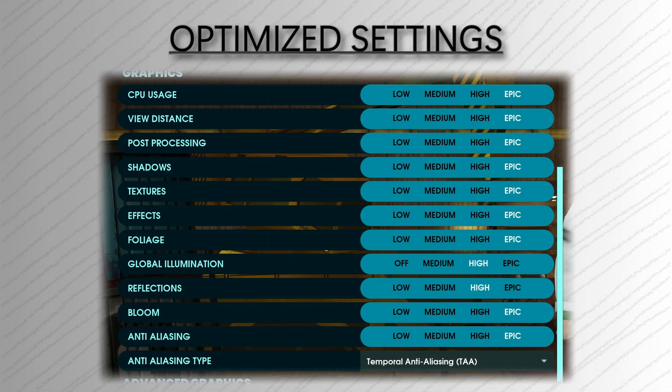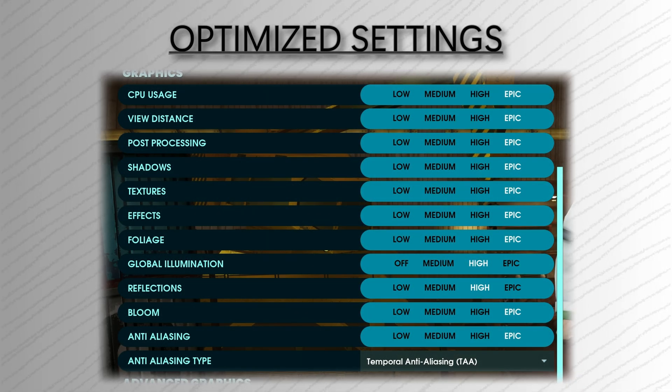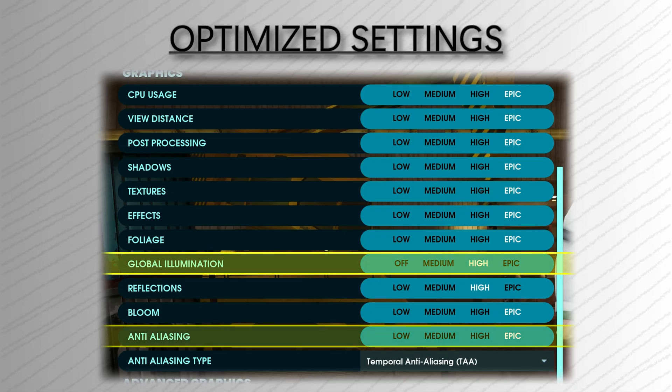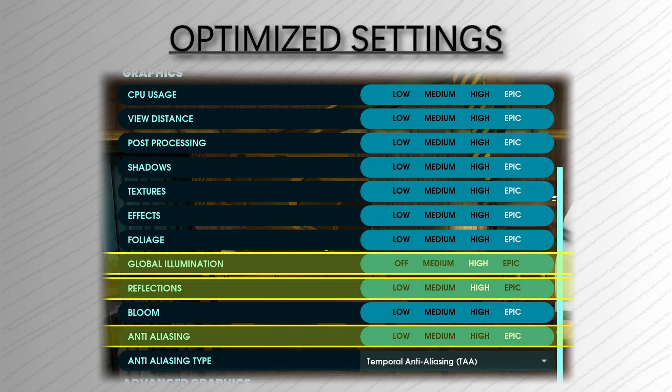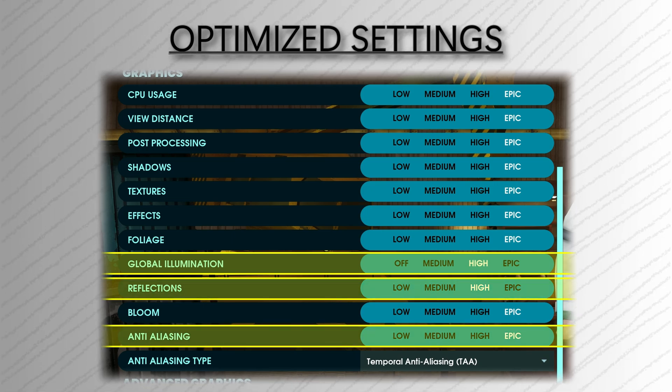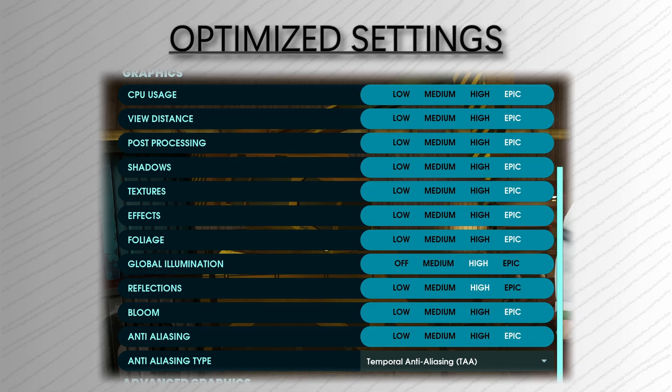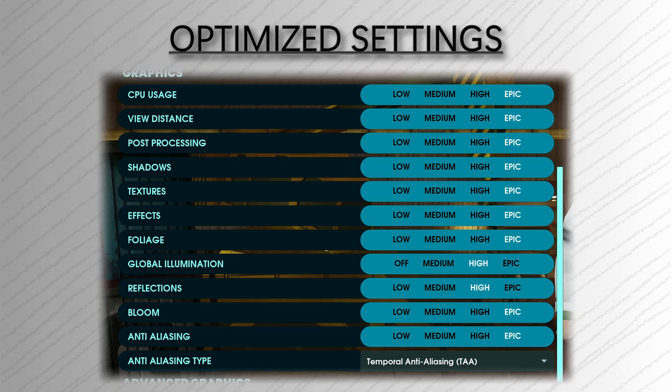So here are my recommended settings. If you ever need just a little extra performance, focus on tweaking the big three: Global Illumination, AA quality and Reflections. Pretty much everything else barely makes a difference in frames. I hope this guide helped you get the most out of Abiotic Factor. If it did, a like would be awesome, and drop a comment on which game I should cover next. See you guys in the next one — peace.